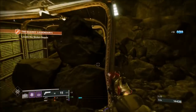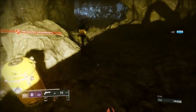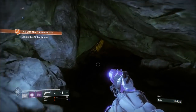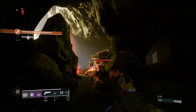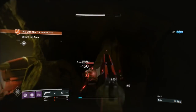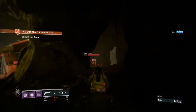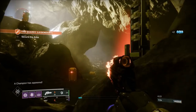Now we're at the boss room. There are two barrier champions in here, plus the boss and some adds — and it's not a big room. The barrier champions come out and stagger at different times, so you have some time to take out the small adds. There are snipers up on the left-hand platform. I'm using a position here as a base of operations, and this rock right in front of us is going to be very helpful.